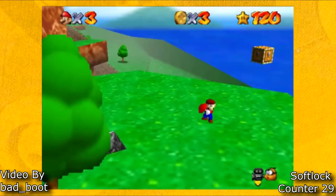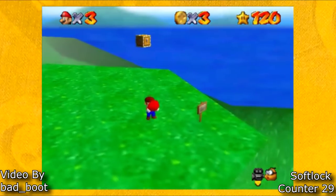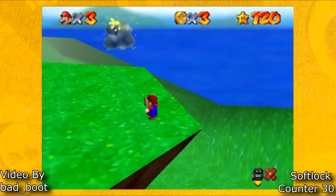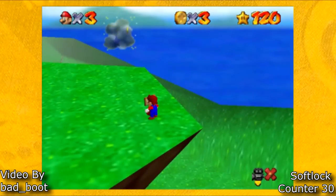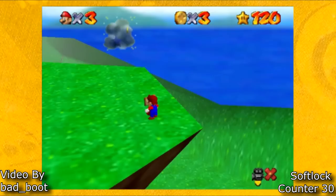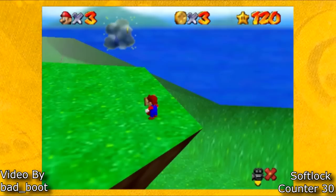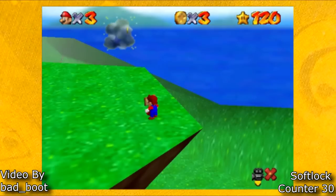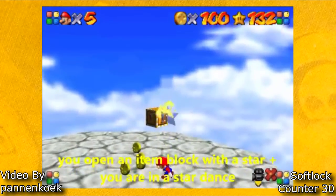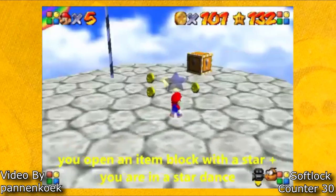This next softlock happens when you read a sign and break a star box at the same time. The next softlock is when you collect the 100 coin star and you break a box at the same time.